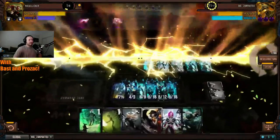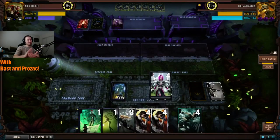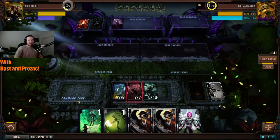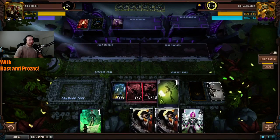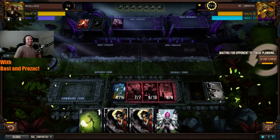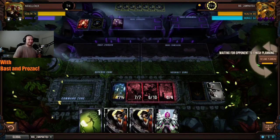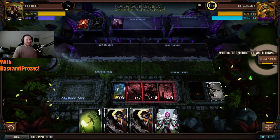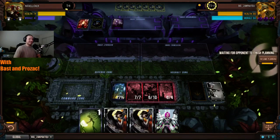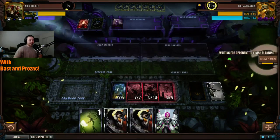He baited out the Temporal Anomalies the turn beforehand when Nickel thought they'd be coming, pumped the turn before, played Veroria to stall for the turn, then Calamity when all the answers were gone. Beautifully done. That really was beautiful — Zanpakuto earned the respect of a lot of people in this stream. War Machine is now almost a dead card; Nickel Liquor has to rebuild his offensive.